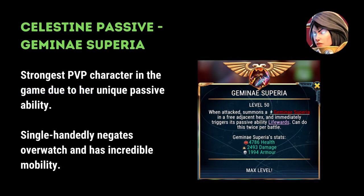The final Imperial ability I wanted to touch on is Celestine's passive, Gemini Superia. Celestine is the strongest PvP character in the game due to this unique passive ability that allows her to be protected from direct damage for the initial attacks. It single-handedly negates overwatch and provides her with incredible mobility across the map due to her resilience.